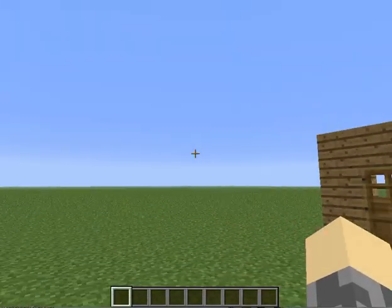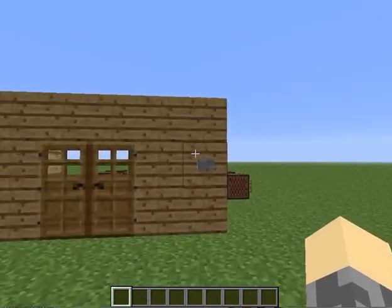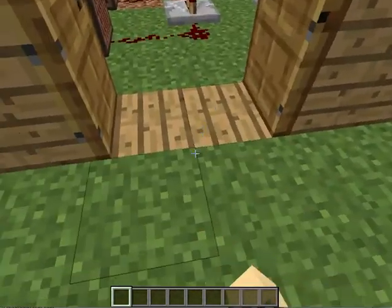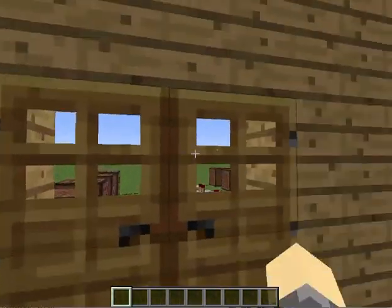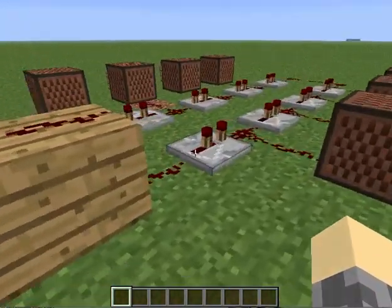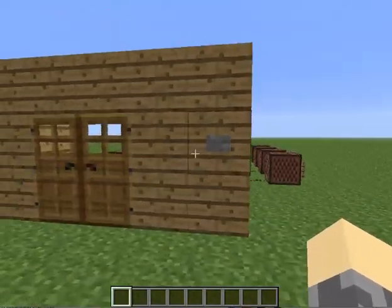This is me, Assassin Awesome, again. Today we're going to be working on how to make a doorbell. You could put it like this, but I'd rather recommend putting it on the bottom of your house. This is just an example.